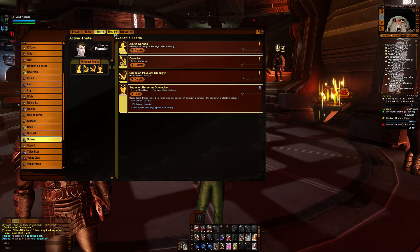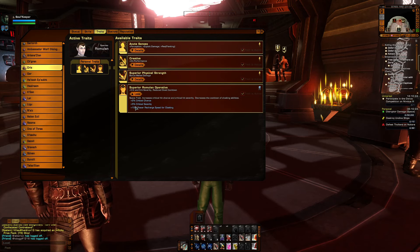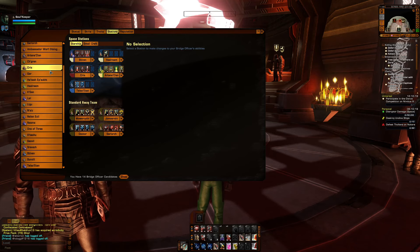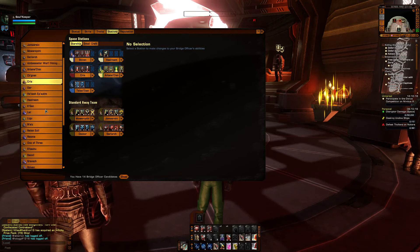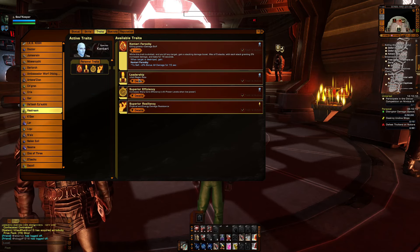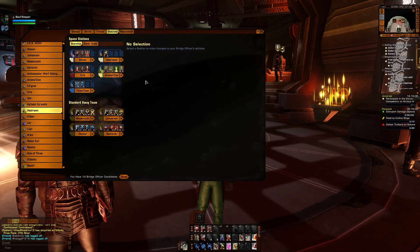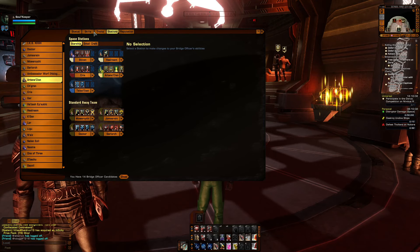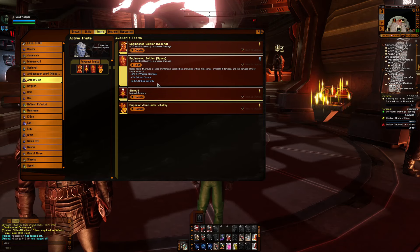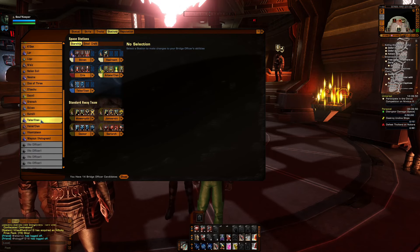I have a Romulan that I got at the fleet embassy. My second tactical officer is also a Romulan from the fleet embassy. This guy is a Cantari, and he has a whole bunch of bonuses you can get from your fleet colony. The last two are Jem'Hadar, which are second in line for damage after Romulan officers.